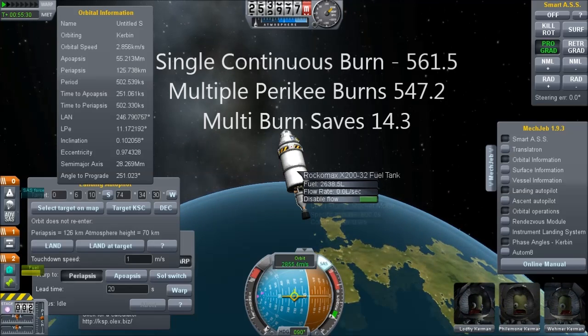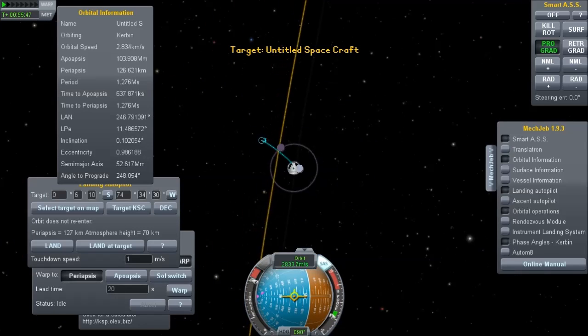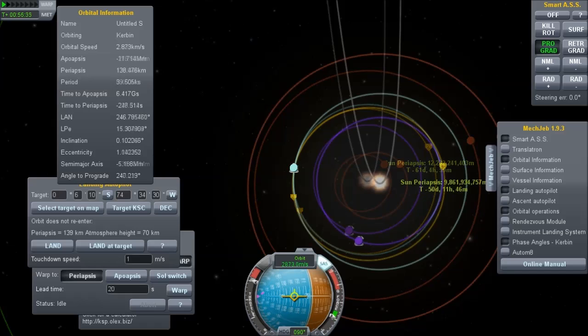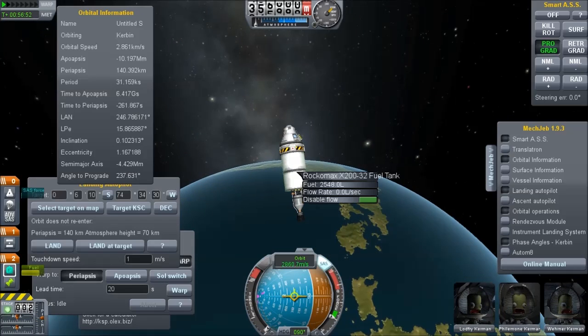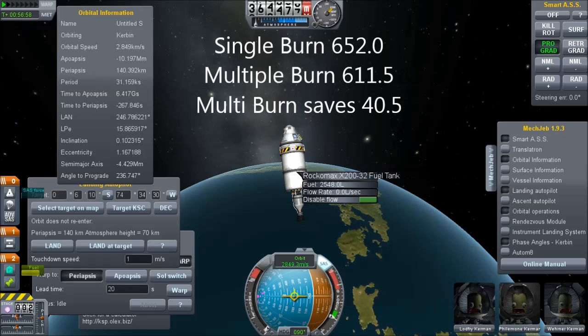That means that we saved 14.3 fuel units — less than one tenth of a ton. It may be significant. But another thing to remember is that this engine at full power takes about 1.5 fuel units per second, so we're getting about nine seconds of extra thrust out of it. We continue through and burn all the way to bring our periapsis down to 9.6 million. And the prize number? We saved 40.5. That's actually a not inconsiderable saving. But for all the effort, honestly, it's not a lot of fuel.